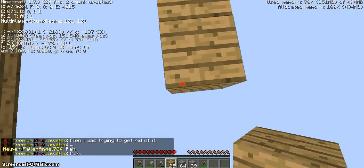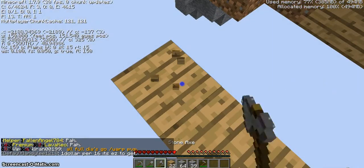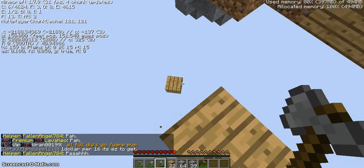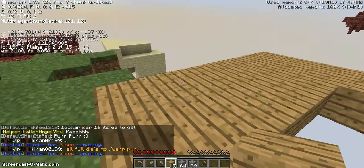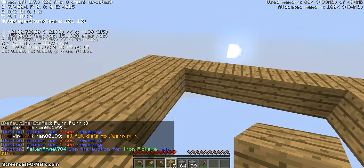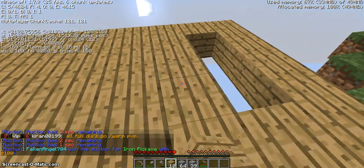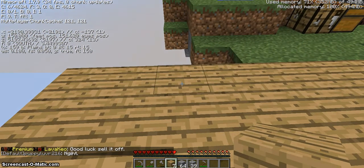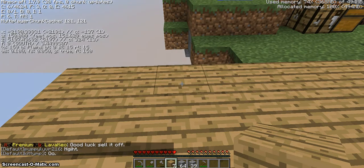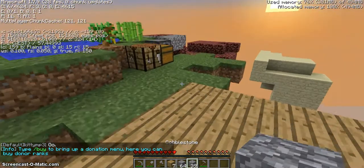Oops, I went one block too far. I dropped it — hopefully Theo won't be mad. Oh crap, wait — seven by seven on the inside or seven by seven on the outside? I think inside. Seven by seven on the inside, I guess. That's good.